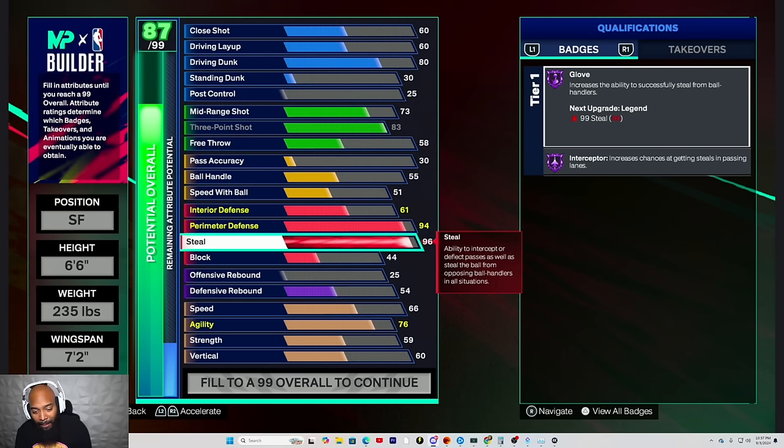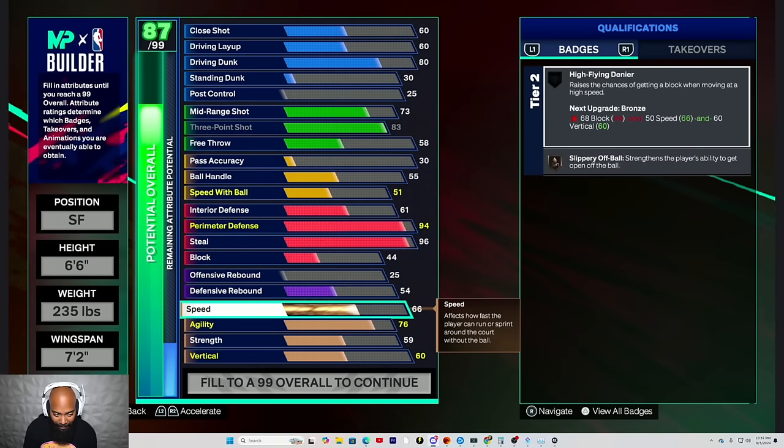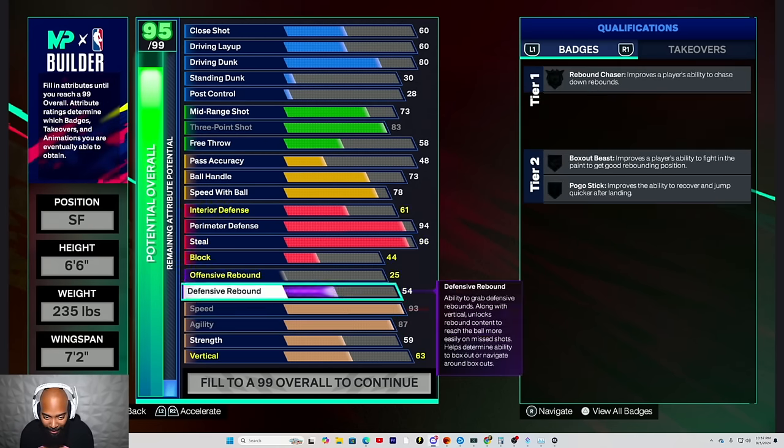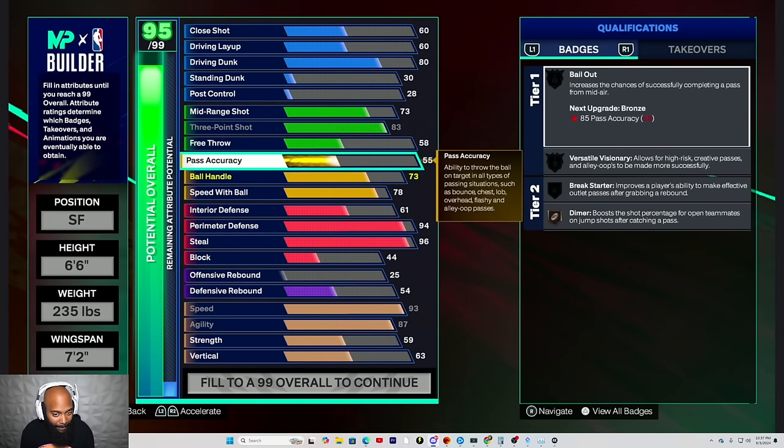Go ahead and give me the max speed and agility that you have. Okay, so I'm only at a 95 here. Go ahead and give me an 84 pass accuracy if you could, please. I got two left. Alright, 97 overall.